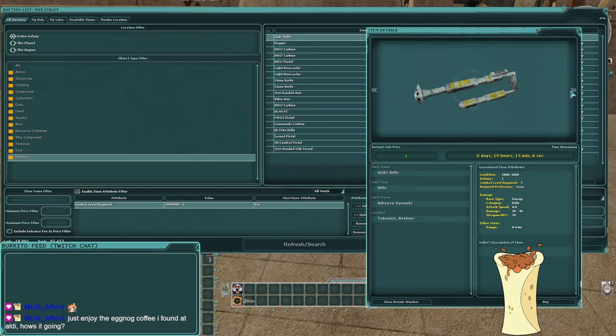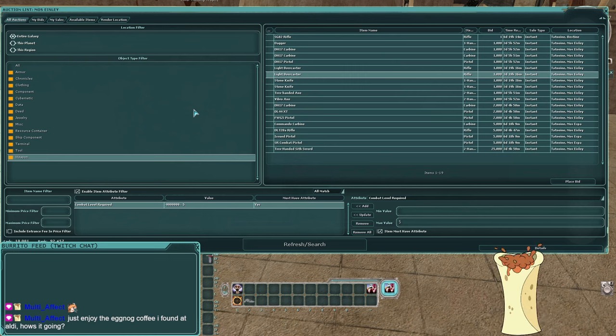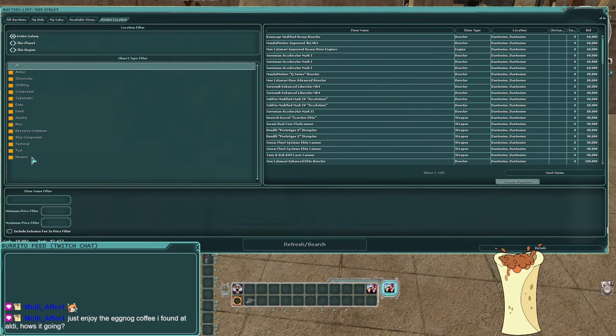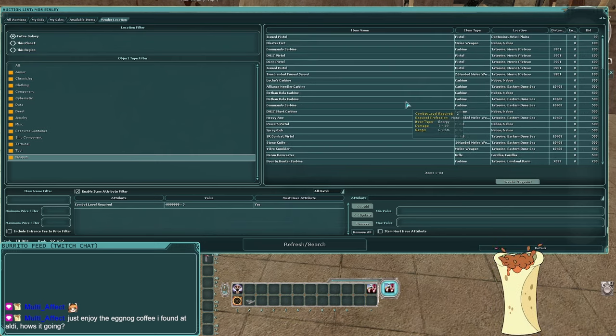So here's a rifle, a dagger, a carbine, pistol, bowcaster — Wookiee only. If you want a bigger variety, go to the vendor location tab at the top, filter for the entire galaxy, click back on the weapon tab, and hit refresh. Bazaar terminals only host and sell items local to the city; player vendors let people list items from anywhere in the galaxy with more variety.